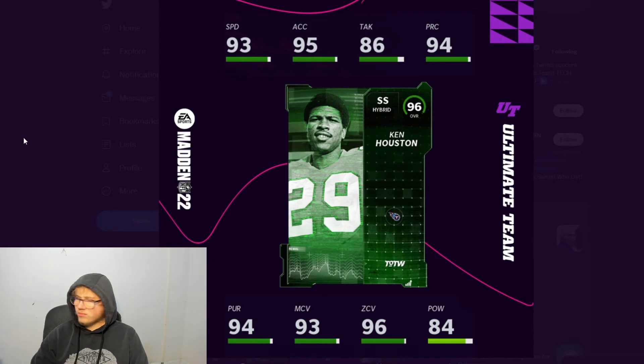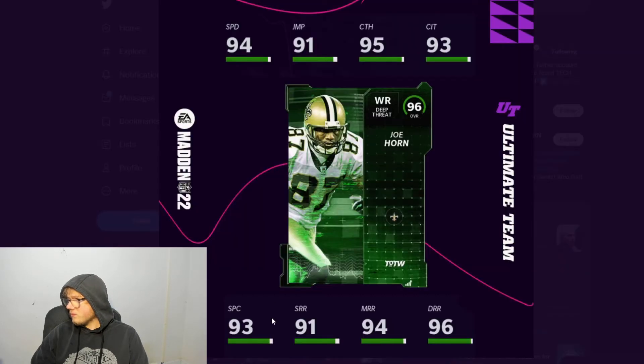We also got Kenny Houston, who I don't think was in Madden last year. He's got 93 speed, 86 tackling, 93 man, 96 zone - not a very physical safety. You can see 84 hit power, a little low tackling, so he's more of a coverage safety. You'd want to put him back deep and let him roam around and make plays. He played for Tennessee and Washington.